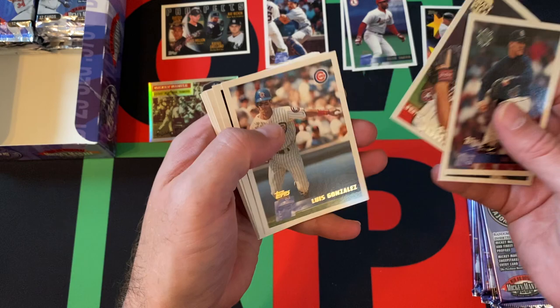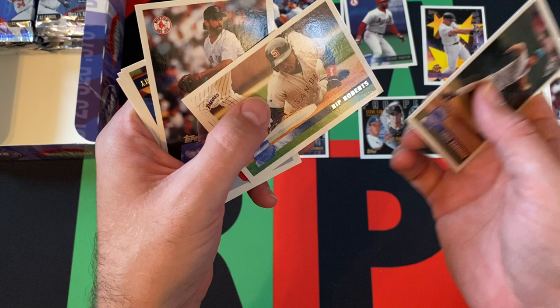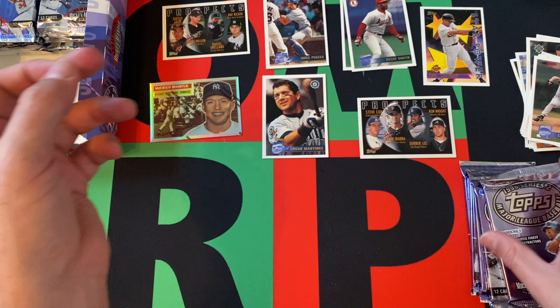Carl Eldred, Carlos Garcia. Then we got Jonathan Johnson, Luis Gonzalez, Derek Lee prospect card — it's cool. Chris Hammond, Bip Roberts, Rick Aguilera, Bob Tewksbury, Andres Galarraga, Carl Everett, and John Flaherty in that pack.